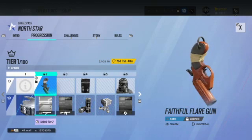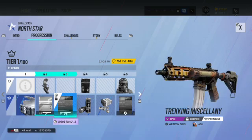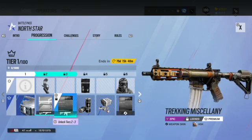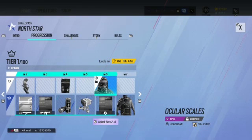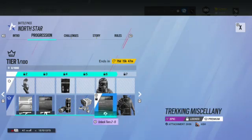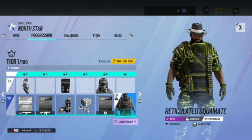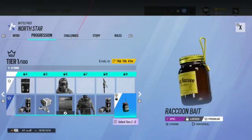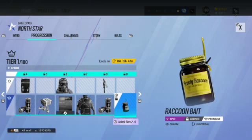Early battle pass tiers include a flare gun, a flare gun charm, a fighter jet charm for Frost's SMG, an interesting Ash skin with a 3D-like effect for a rare tier, an alpha pack at tier five, and more R6 credits. For Valkyrie, there's a pattern that looks like it'll be consistent throughout the season, along with an attachment skin for Ash and a matching skin for Maestro.